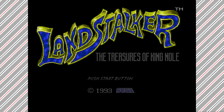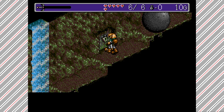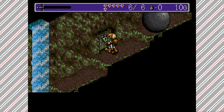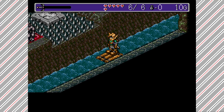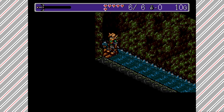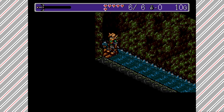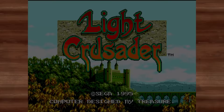Then there's Landstalker — an isometric action adventure RPG, more approachable than most RPGs in the package. That said, the controls are horrendous because it's isometric — you only really move in diagonals, which doesn't always correlate to the direction you think you're going. This is especially painful on the Switch because the Joy-Con D-pad has no diagonals, making it really uncomfortable to play. It's still a fun game but there's a learning curve as you get used to the controls.